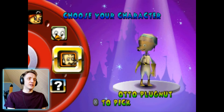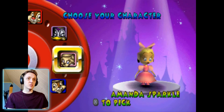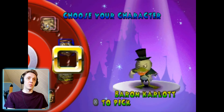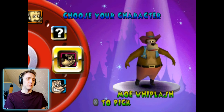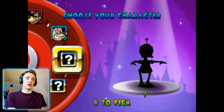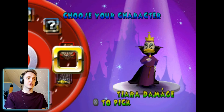We've got Otto Plugnut, Oliver Chickley 3, Polly Roger, Baron Carlet, Chip, Amanda Sparkle, Tiara Damage, and then Dale — so Chip and Dale. I don't know any of these characters; it was called differently in Dutch. I watched all the Disney series and movies in Dutch so I don't really recognize the names. We also got Bruno Biggs and Mo Whiplash. A lot of characters — only three to unlock. I'm going to pick Dale.